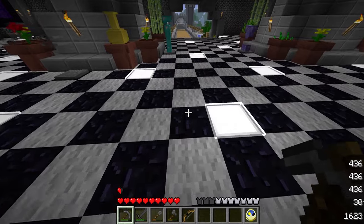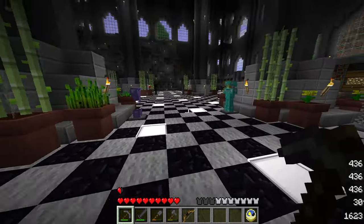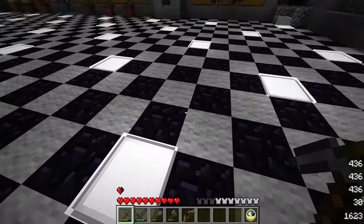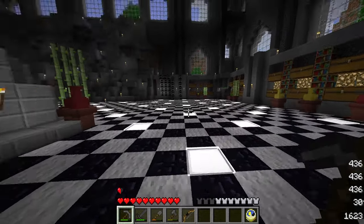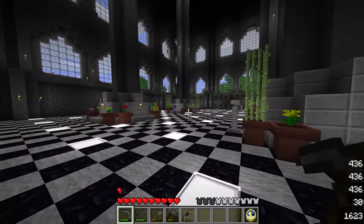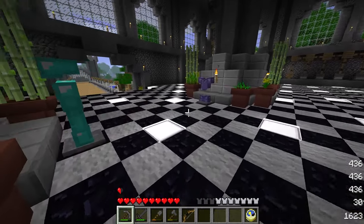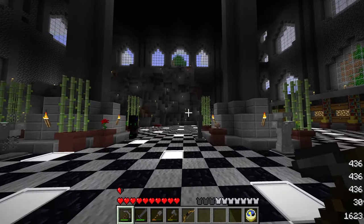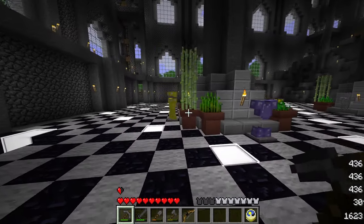I used obsidian and wool for the floor — believe it or not, wool was harder to get. I'll show you the obsidian farm later. I wanted a checkerboard floor without torches everywhere looking ugly, and glowstone kind of clashed, so thankfully this mod has nice white lights you can create. The main mods in this pack are Mo' Creatures, Better Than Wolves, BuildCraft, IndustrialCraft, and Twilight Forest.